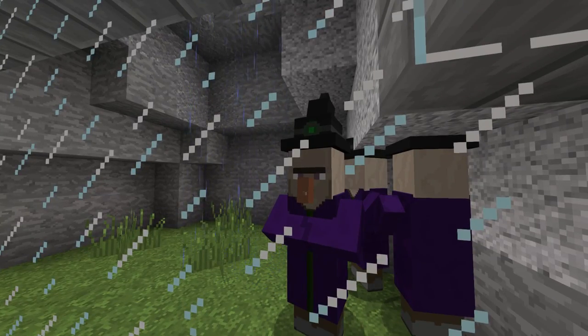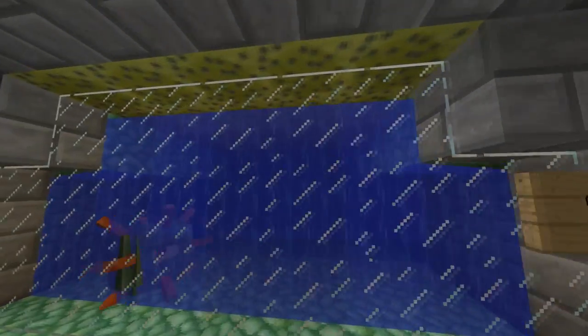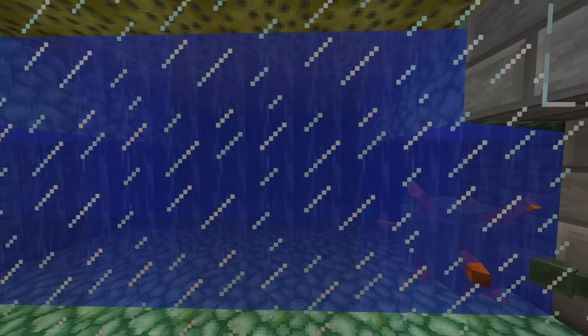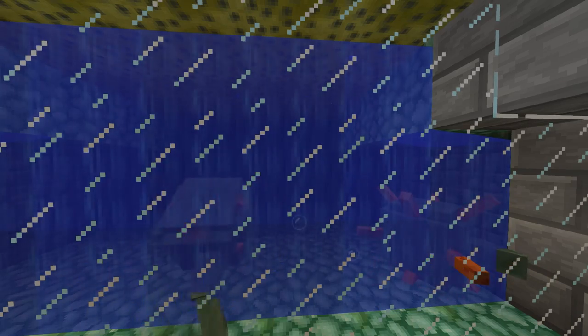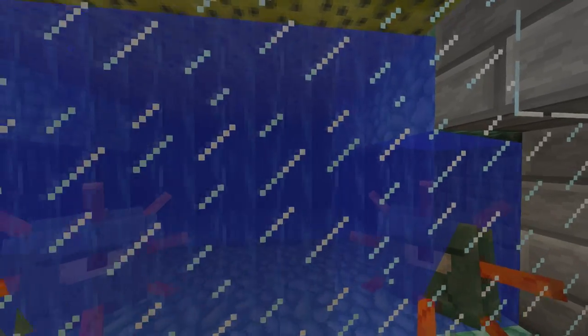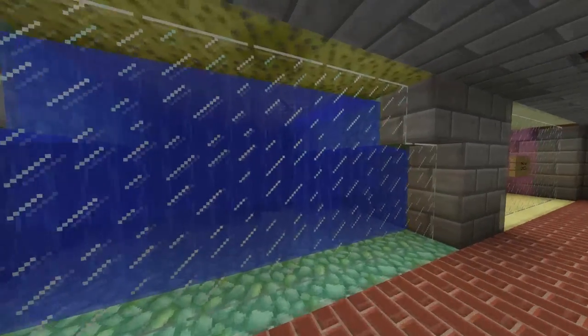Over here we got guardians. These are pretty new — I think they were in the 1.9 update. They spawn in ocean monuments and protect it. They have a ranged attack. Look how they follow you with their eyes — it's really really creepy.